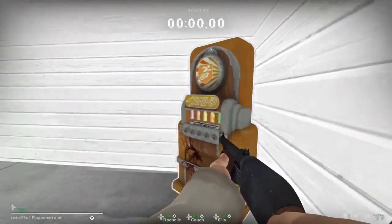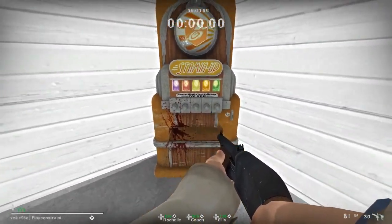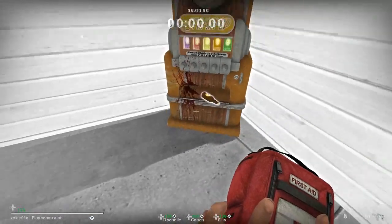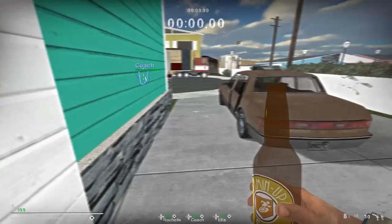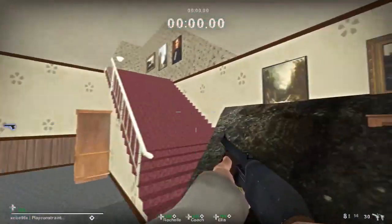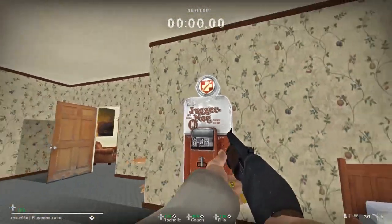The power button activates the pack machines — this is the biggest change. They actually work. The next pack machine is up here, and we have the Jugger Cola perk machine.